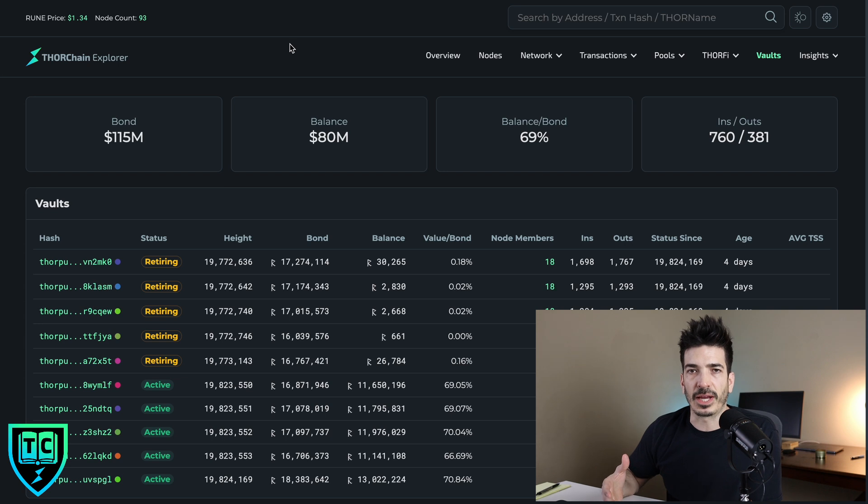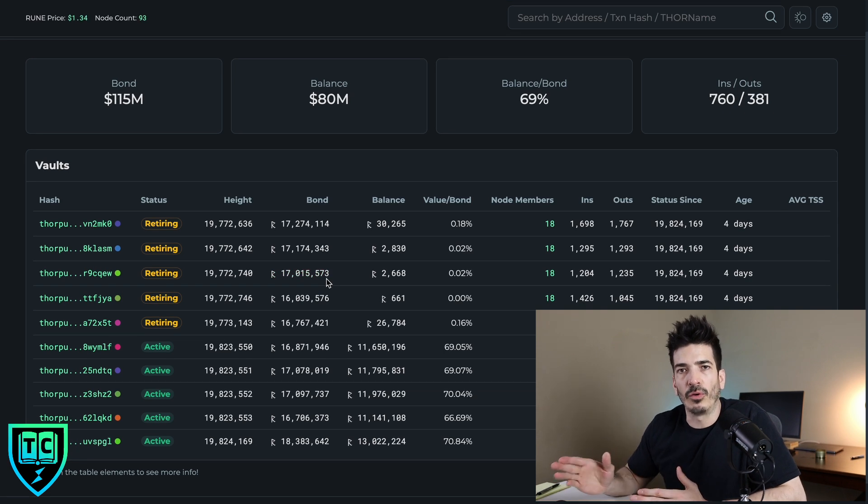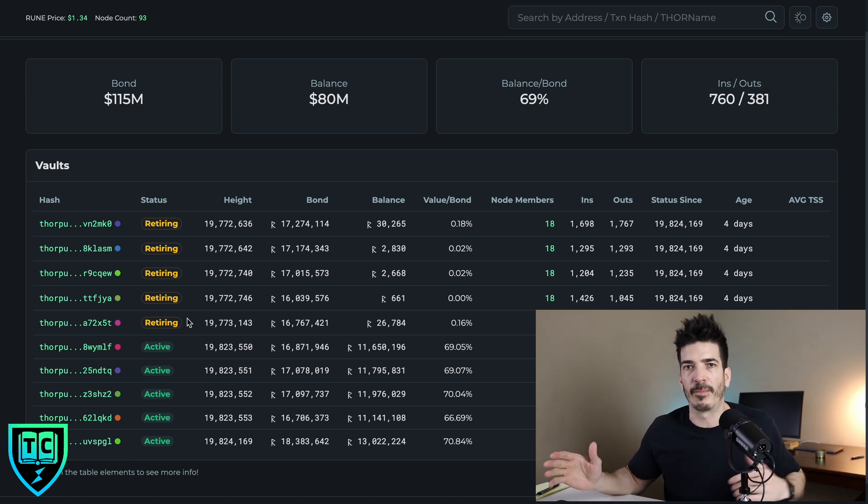If your node churns out and you want to unbond your RUNE, note that it sometimes takes a while to retire the old vaults, so you may not be able to immediately unbond your position. You probably have to wait several hours. Also, before bonding, because you'll need a node address, when you find a node they need to whitelist your wallet address — you give that to them and they'll share their node address. You can't bond to a node without them whitelisting you, so you do have to reach out and coordinate.